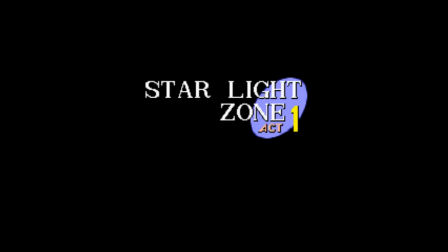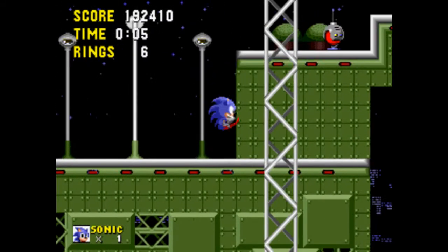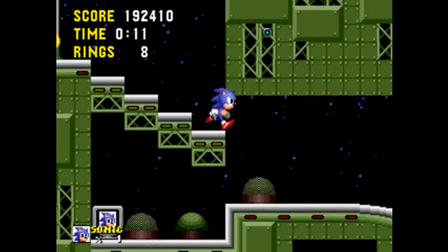Hello everyone, welcome to episode 3 of Sonic the Hedgehog 1, and welcome to Starlight Zone — the first fast zone in the game, really, since Green Hill. This is also going to be the shortest zone in the game, because now that we have all six Chaos Emeralds, there's no need to actually try and get them.